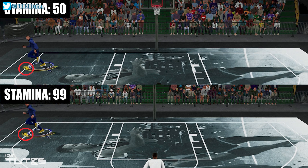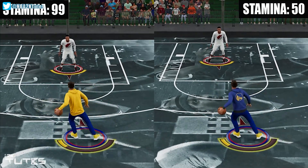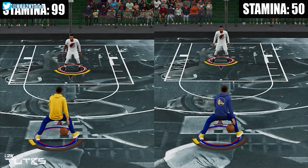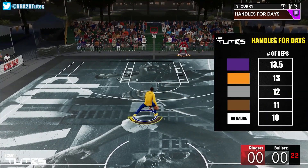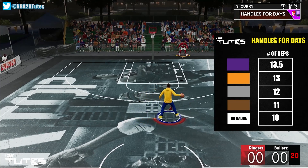Now let's try it on dribbling — same thing here, I can't see much of a difference. I know there's like a millisecond difference between them, but it could just be a margin of error. It is super small. Even in my handles for days stats before, every upgrade is one dribble animation away, which makes more sense. So I believe the stamina rating doesn't touch it — it's going to be the handles for days badge only.